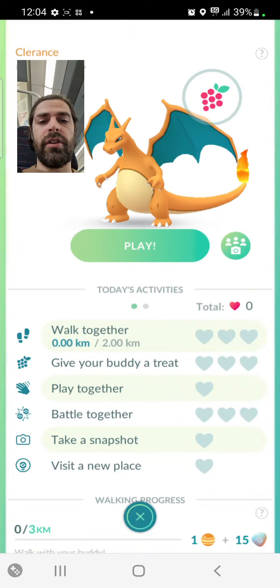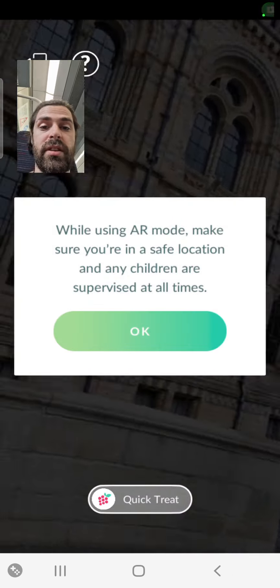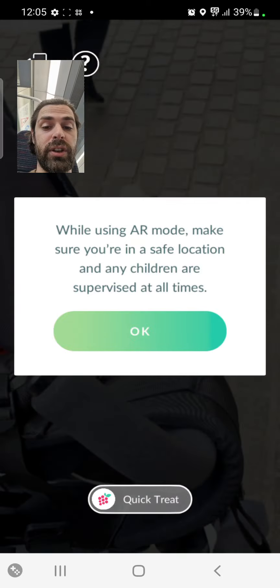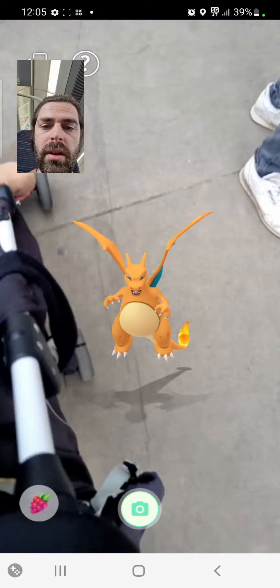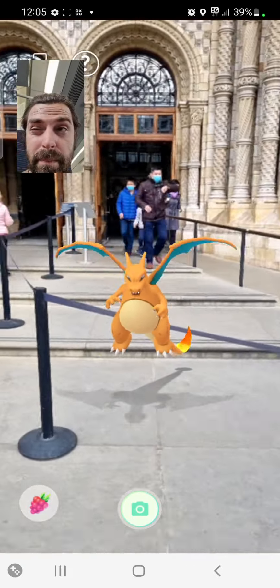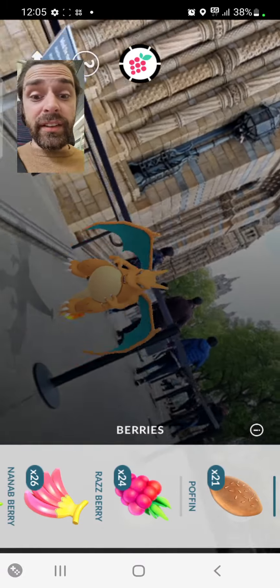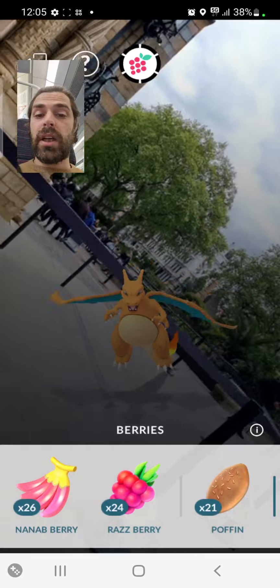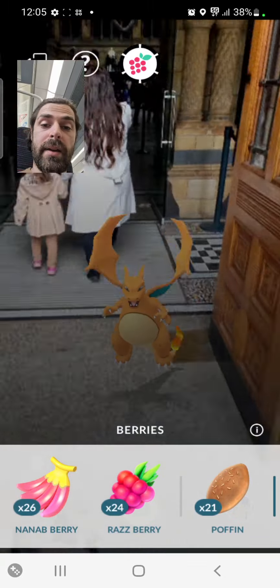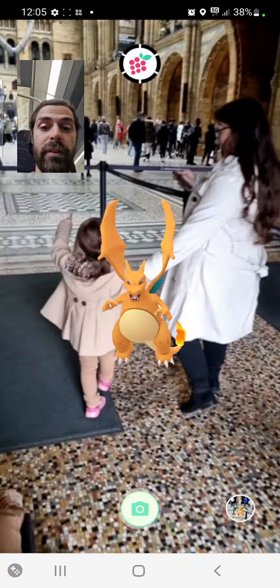The Mega Moment event is going well — got through two of the stages. A new special research story with branching tasks will be available to trainers level five and up. Choose Venusaur, Charizard, or Blastoise and try out mega evolution for yourself. We're almost at Shenfield — two more stops. We obviously have the shiny Charmander available, on TfL Rail.